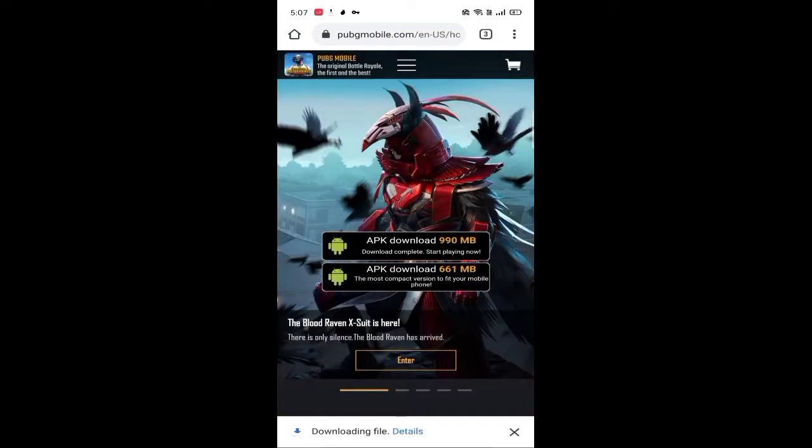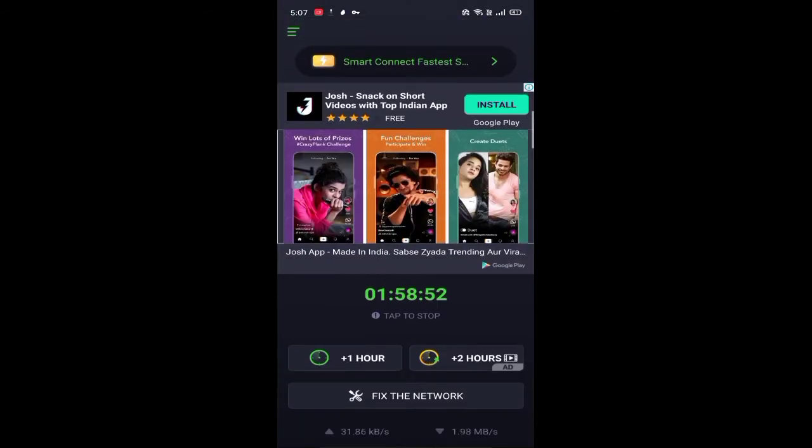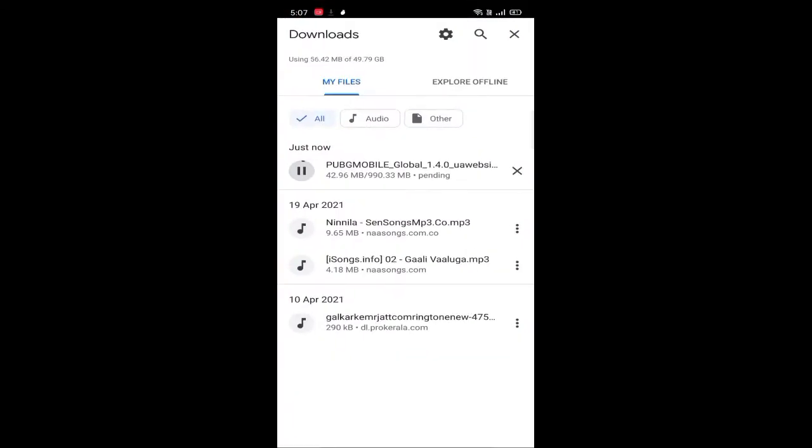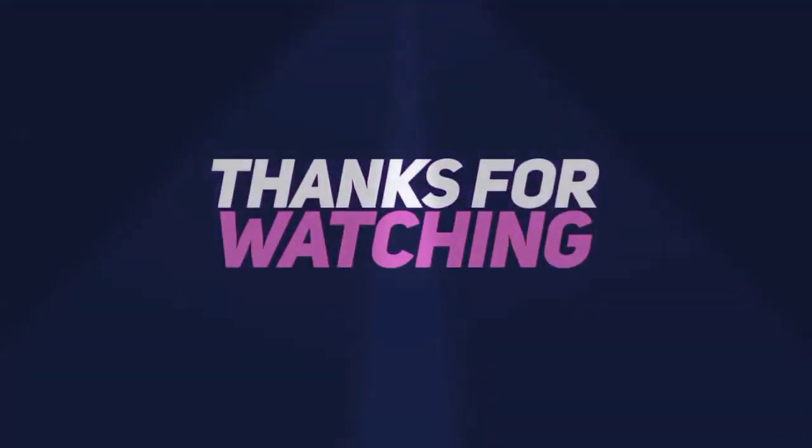If you are not comfortable, click on the download page. Open the 3x VPN app, we will disconnect. We will be able to update the VPN. Then install it — it will be a strategy app. Install it, and your app is already updated.